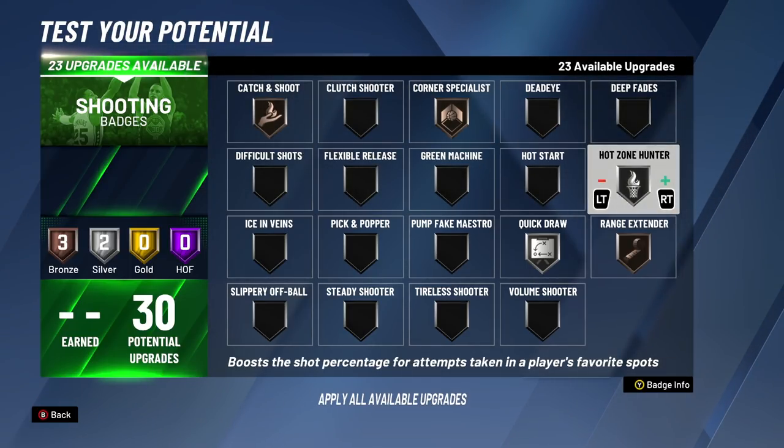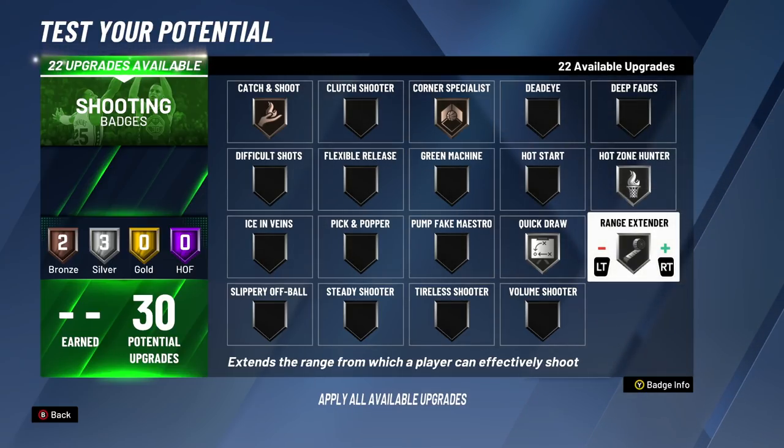For the seventh badge upgrade, we're going from bronze to silver Hot Zone Hunter. For the eighth badge upgrade, we're going from bronze to silver Range Extender. For the ninth badge upgrade, we're putting Range Extender to gold because it's more important — for people with a low three-pointer and low mid-range, it's going to make a bigger difference on the mid-range and on the three-point line. Range Extender is going to make a huge difference helping you hit shots at a higher rate and be able to green at a higher rate. Some builds can't even green certain shots unless they have Range Extender on.